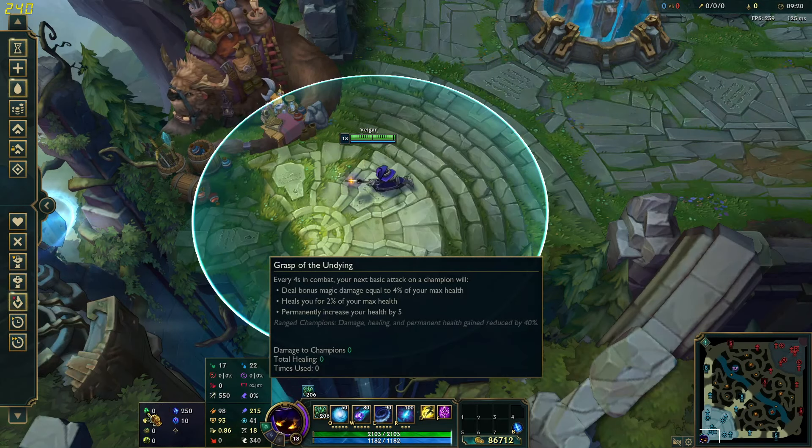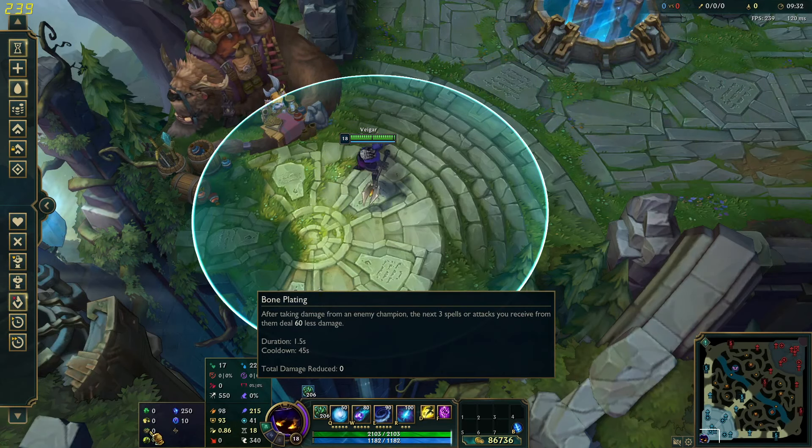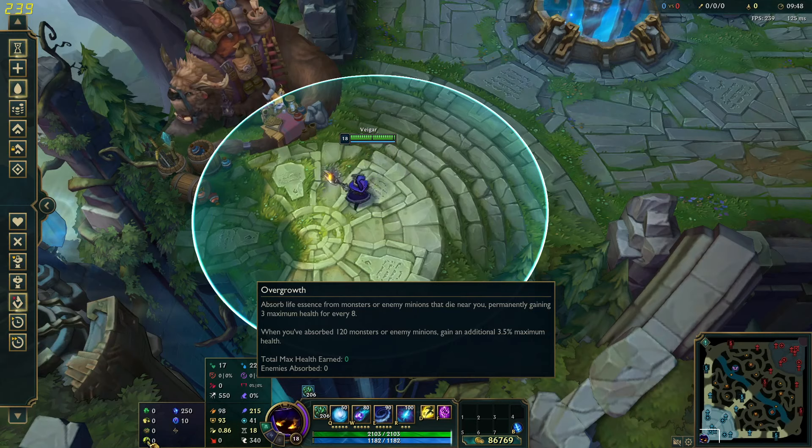For runes I chose Grasp, just to get the enhanced auto attack and some bonus health. Then Demolish, just to get towers quicker. Bone Plating — I really like this rune and many underestimate it in my opinion. It just gives you some really good tankiness, especially early on it's really helpful, and lets you survive sometimes.